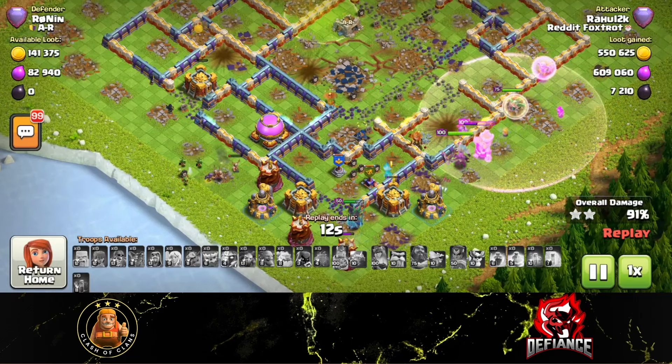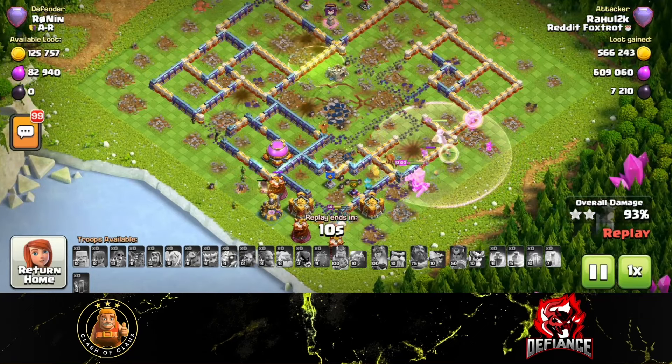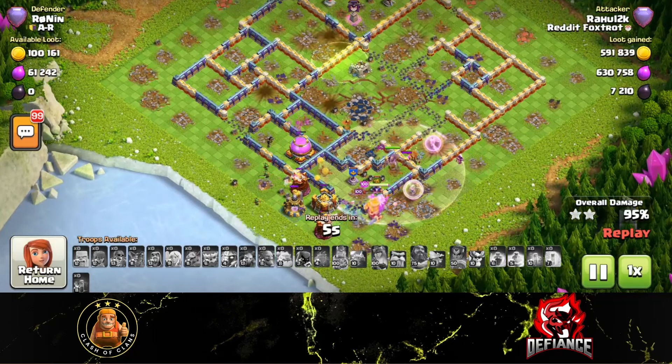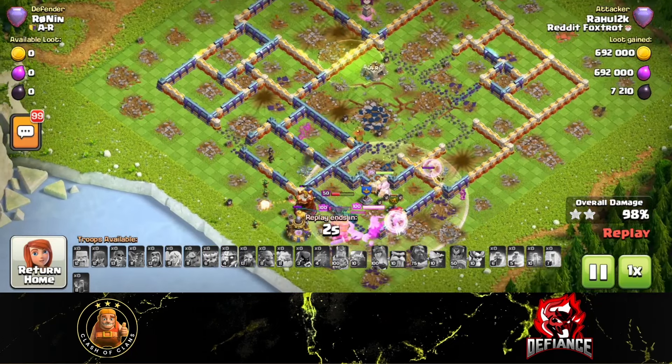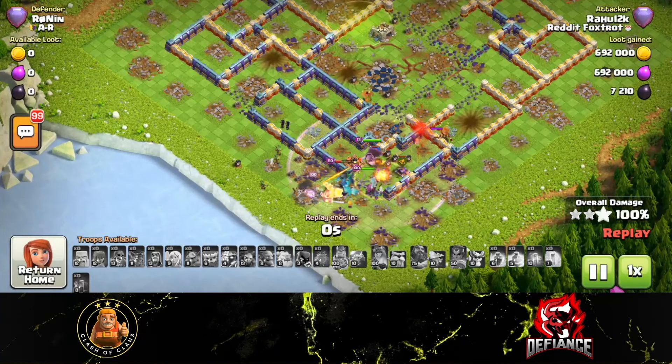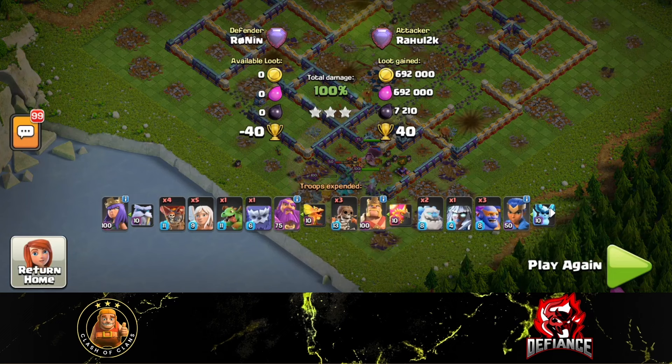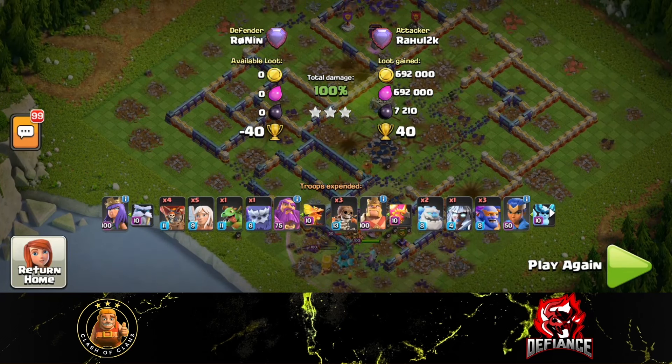That's just so much value — a very versatile attack. I can't believe this hasn't been picked up yet. The only thing that stopped super bowlers was how poison kind of defined the meta on a lot of bases, making it very difficult to move through. But there's no resistance anymore. I'm expecting anti-rage style bases to become very meta at town hall 17, but super bowlers might become more popular than throwers in the long run — that's my prediction.